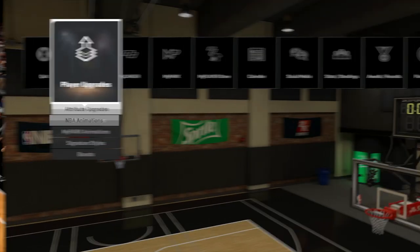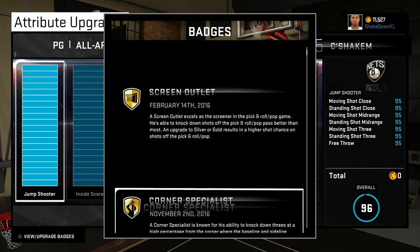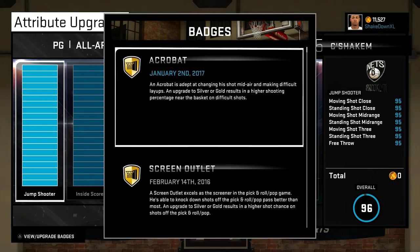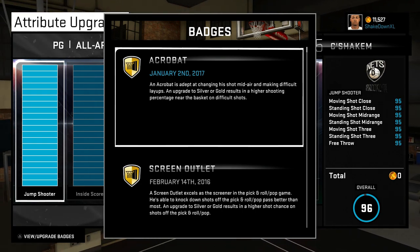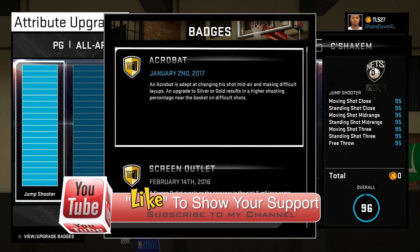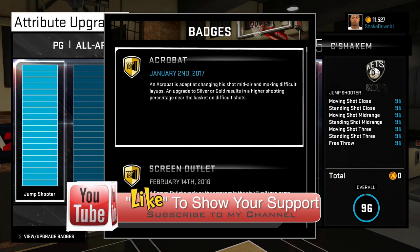Anyhow, I hope this made some sense to you guys. Here it is — I'm going to show you guys my Acrobat badge. I've upgraded it to gold, so now my percentage is going to be a lot higher when attacking the basket. If this made some sense to you guys, click that like button, subscribe if you're new to the channel, and until next time, I'll holler at you dudes later.